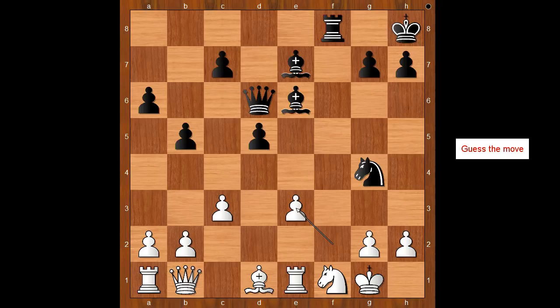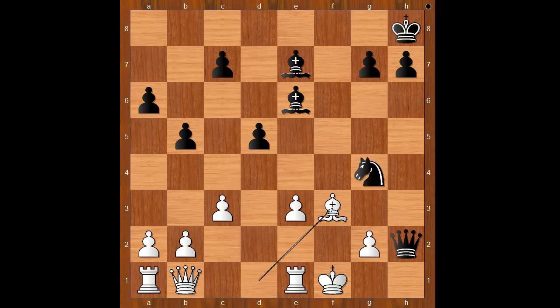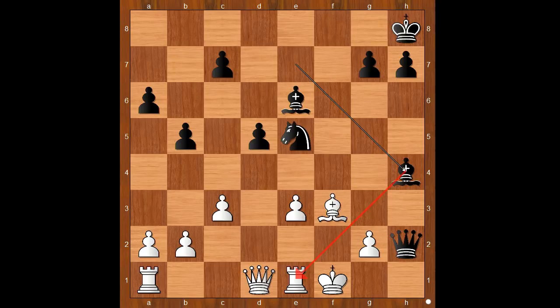Did you find this awesome move? Rook takes on f1 check — the second exchange sacrifice, removing the defender of the h2 pawn. King takes rook, queen takes pawn on h2, bishop to f3, knight to e5, queen to d1, bishop to h4, rook to c1.